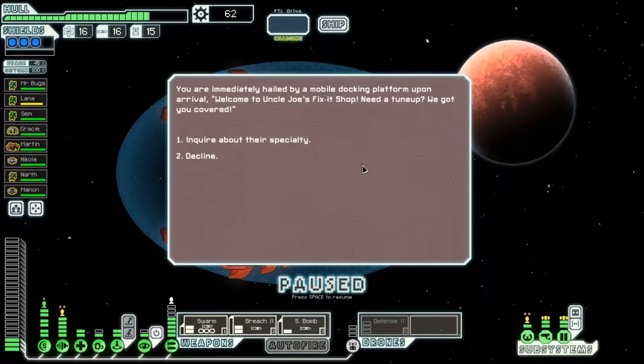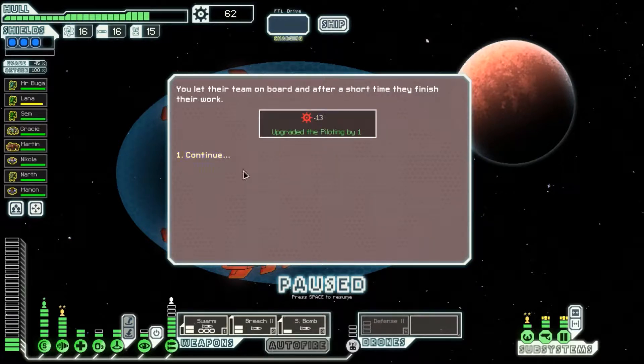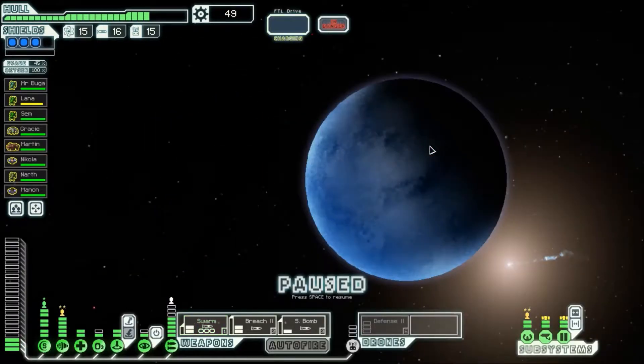You are immediately hailed by a mobile docking platform upon arrival. Welcome to Joe's Fix-It-Up Shop — need a tune-up? They offer to upgrade your piloting subsystem in exchange for some scrap. That's seven cheaper. You let their team on board, and after a short time they finish their work. I figured they were gonna try and do the reactor, but I guess once the reactor's full they don't offer that. So we get a discount. This one also goes there. Let's head up and try to get a little bit more before we visit this last shop.